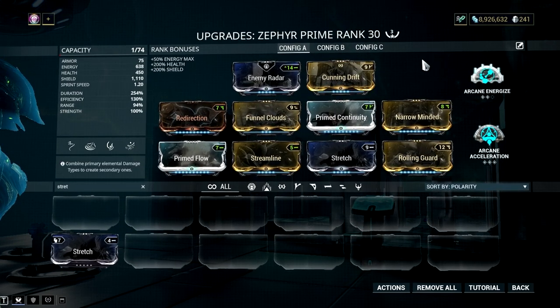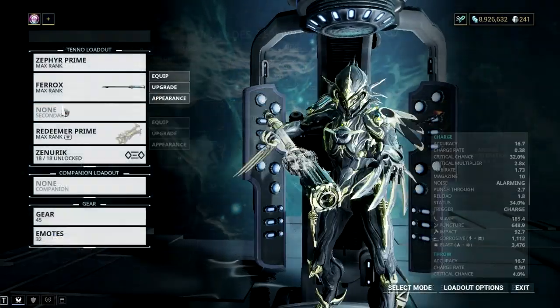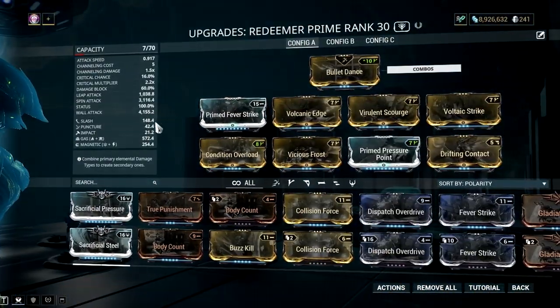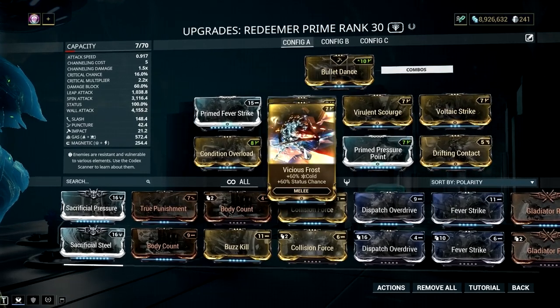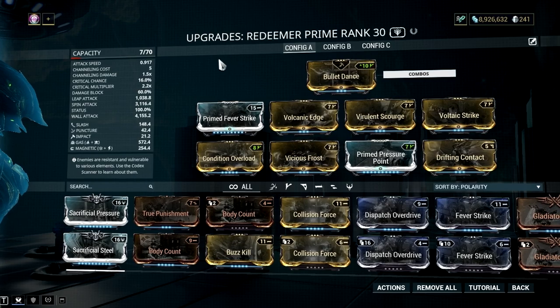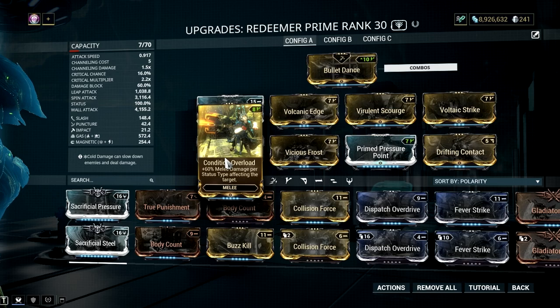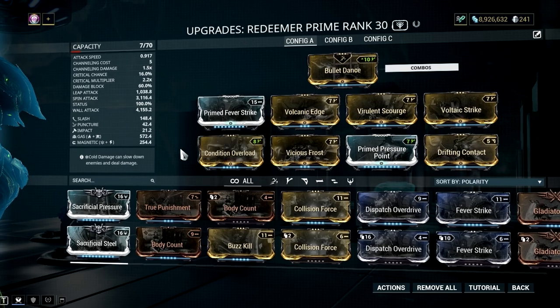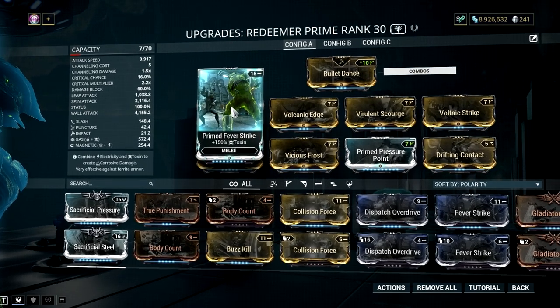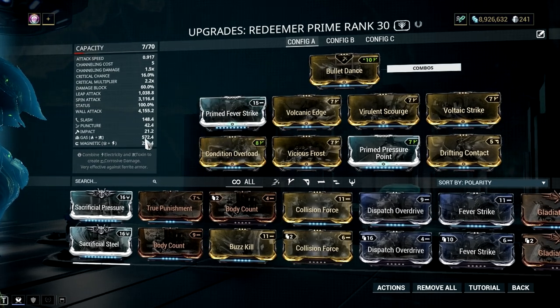That is why I have both Stretch and Cunning Drift to give me enough range for my turbulence. And don't forget to add Rolling Guard — this mod will give you time to safely recast your turbulence ability. For the Redeemer Prime build, simply put all 4 dual status chance mods plus the Drifting Contact mod to achieve 100% status chance. Remember that it should be magnetic and gas element, and make sure you have Condition Overload as this is the main catalyst which makes Redeemer Prime hit hard. Also, equip it with Primed Fever Strike or the regular version so the gas element will have a higher damage value, allowing it to proc more often than the other damage types.